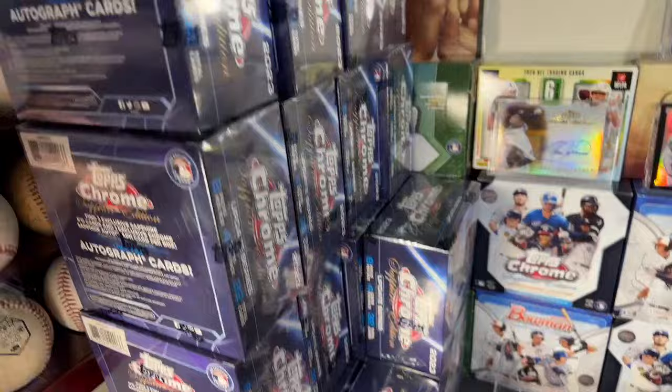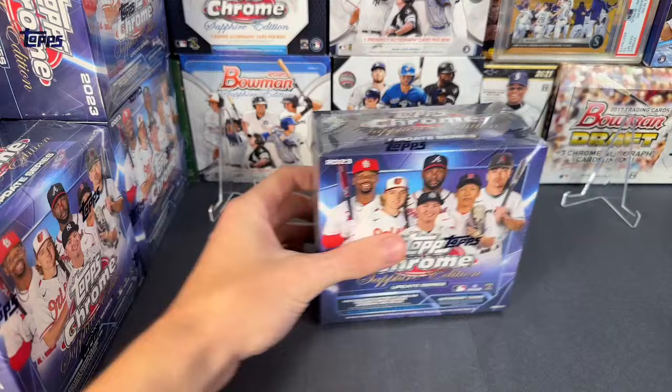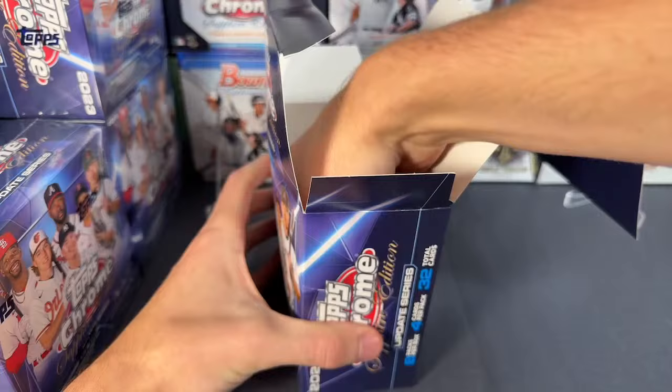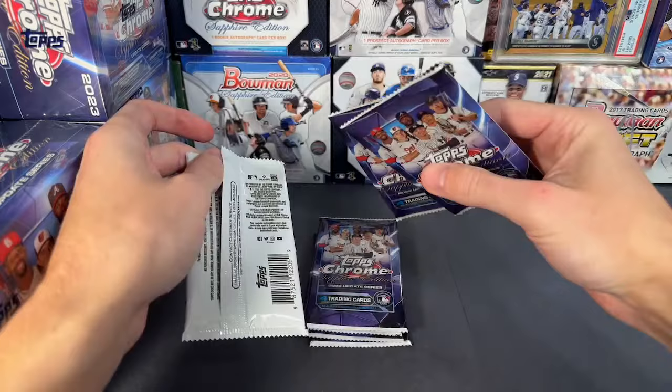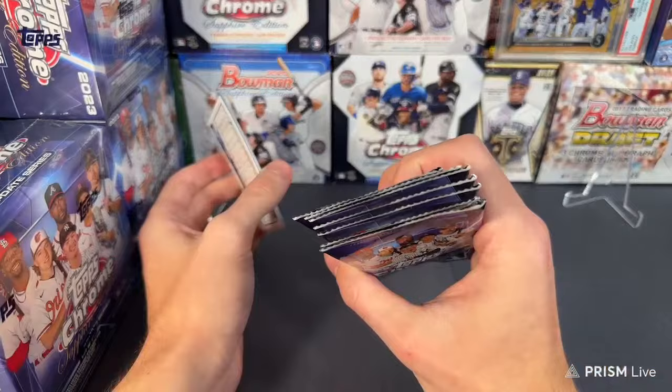Here are all the boxes — 20 total boxes, lots of fun stuff. Let's see what we have. Alright, 2023 Chrome Update Sapphire, should hit some big cards in here. First box — empty box. Let's see what we got. The first pack is open — that's weird. Hopefully they're not all like that. Yeah, it was just the first one — I guess just a mistake by Topps.